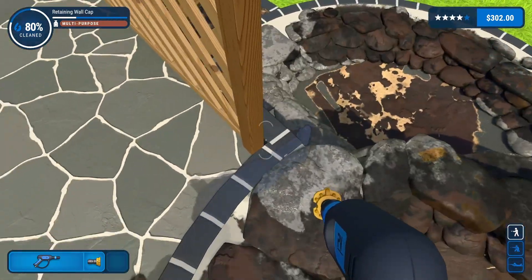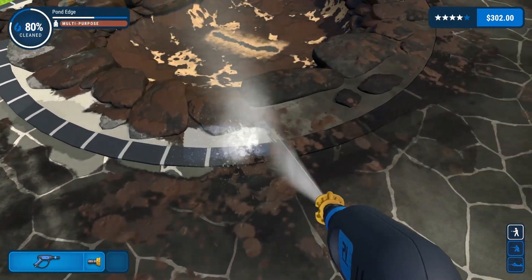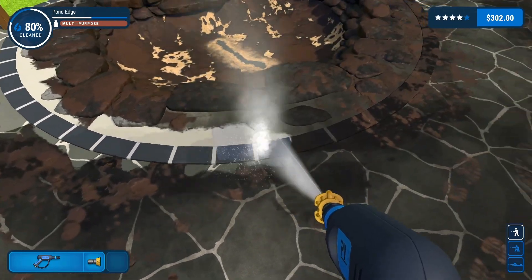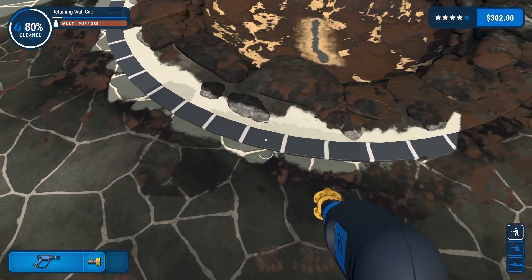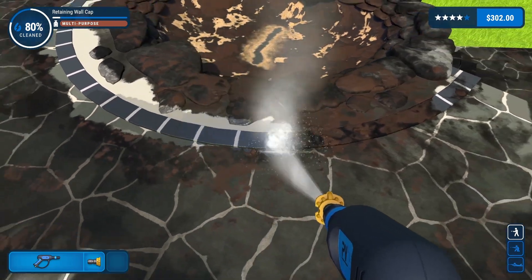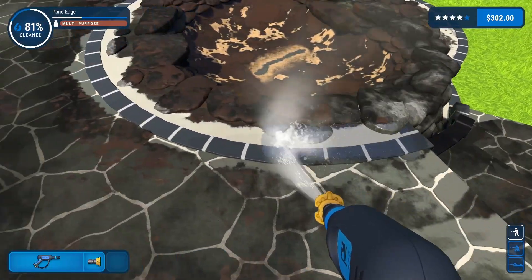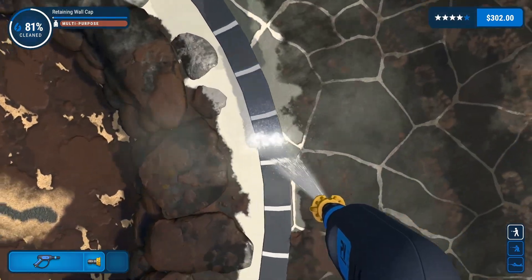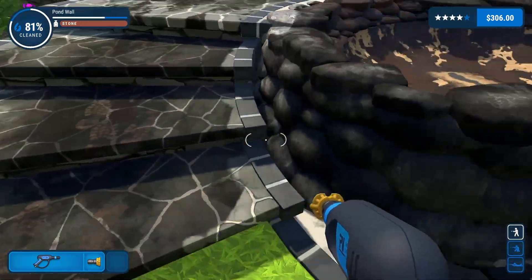This is our retaining wall cap. I wish I knew what kind of sludge that was on there - it just looks like mud, pretty gross. All right, we got that done.